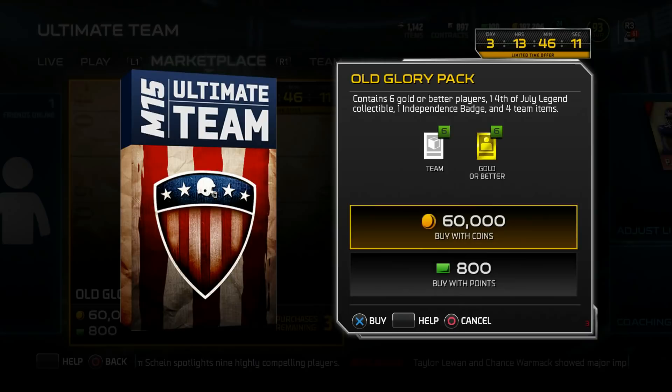Now with this new promo we do got some new packs — Glory Packs. These packs contain one Gold or better player, one 4th of July legend collectible — you need five of the same one to do a legend set — one independence badge, and four team items. 60,000 coins. Yo, why is it so expensive?